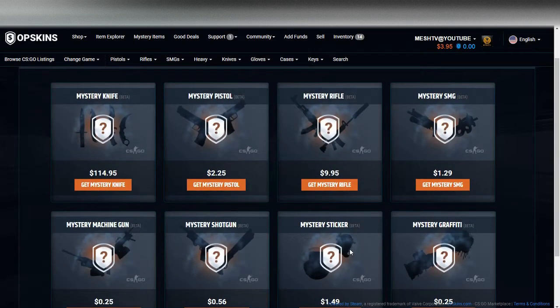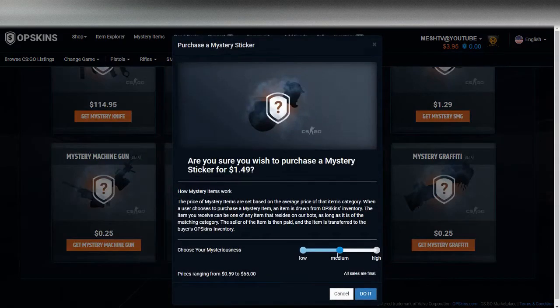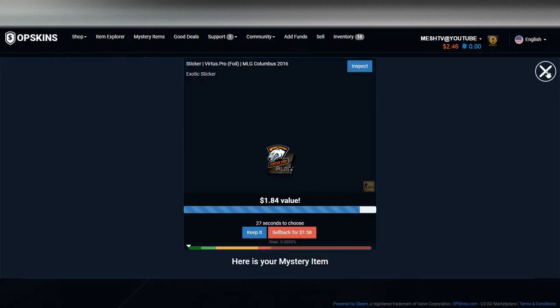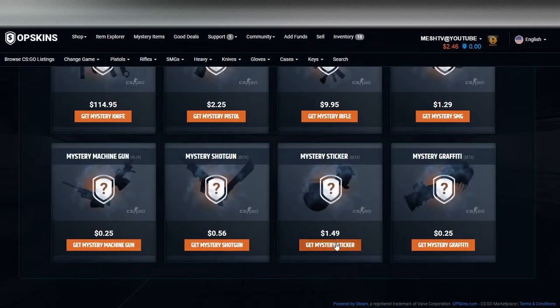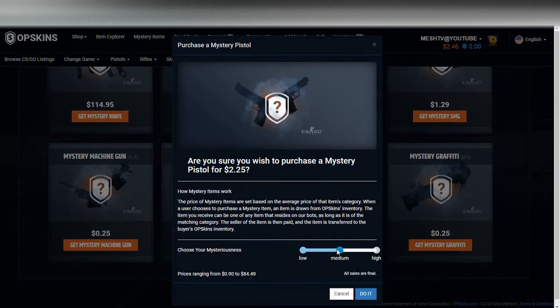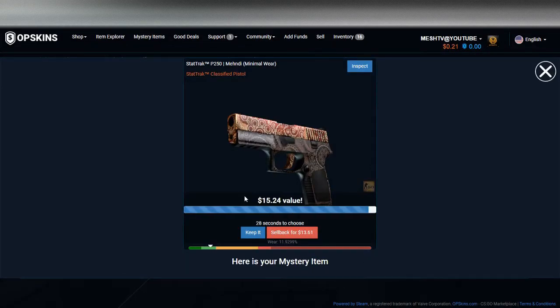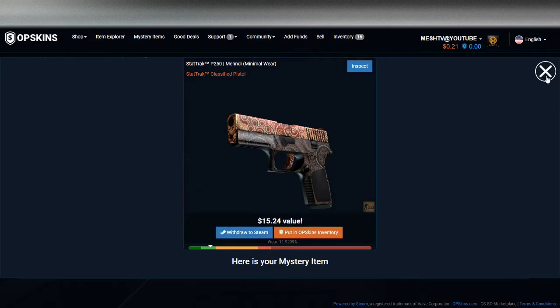Let's check the stickers real quick — let's do a couple. $1.84, not too bad. Then one more pistol to end this section — let's do a high pistol. Come on, give us some profit. There we go! The end of this was pretty good.